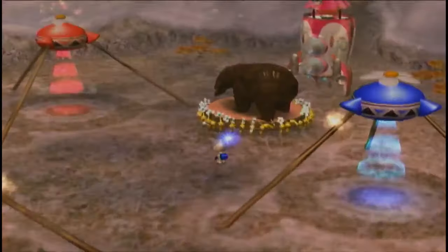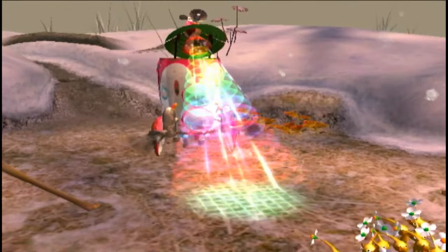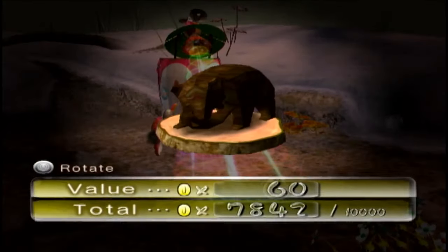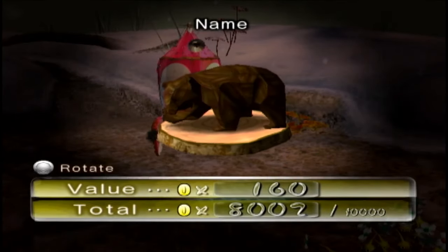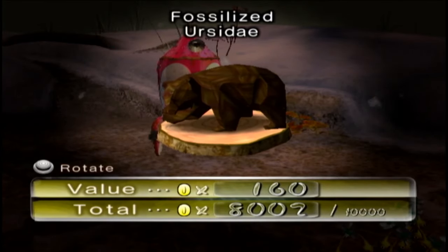I need to run back to base now and go grab the yellows. They've just taken it back now. Luckily I killed that bull borb while I was at it. I'll take the hardest hole first — I think that might be a better call. If there's any possible chance to get into the other hole, I will take it. It's worth 160 pokos and it is the Fossilized Ursidae, and we're over the 80% mark. Fantastic.